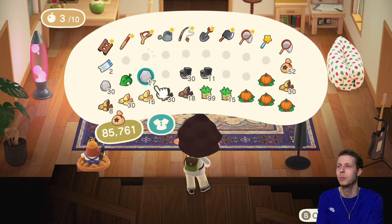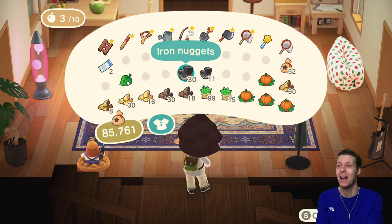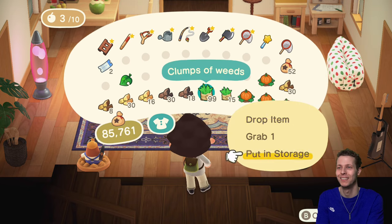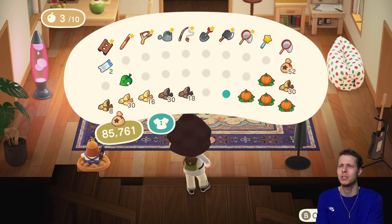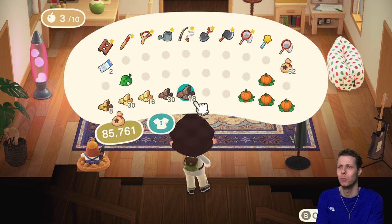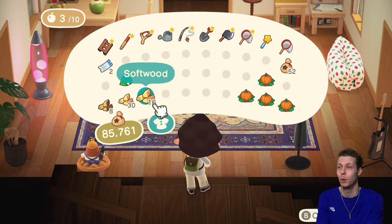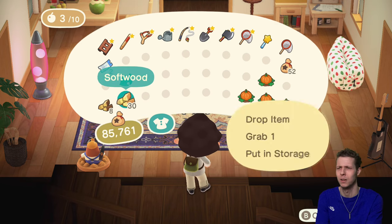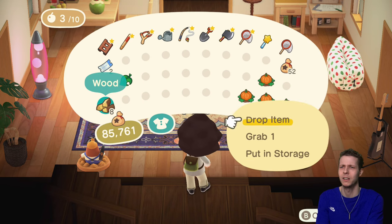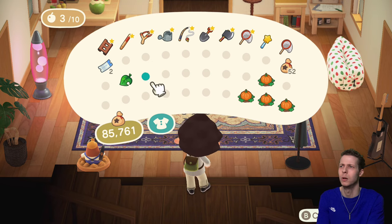Got a lot of stuff I need to put in storage. I bought this bear because I'm going to send it to my sister — it's absolutely humongous, like massive, so I thought I'd send it to her just to be annoying, although she might like it. I think my sister made a room for Timmy and Tommy in her house — like a little kid's room where they can come and stay over, which looks absolutely adorable. I'll probably take you on a tour of her island one day.